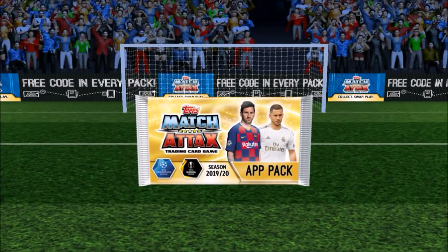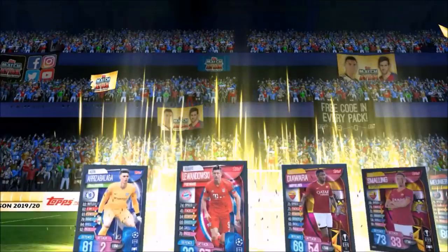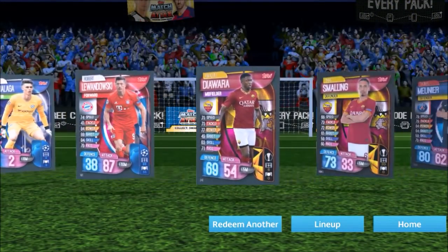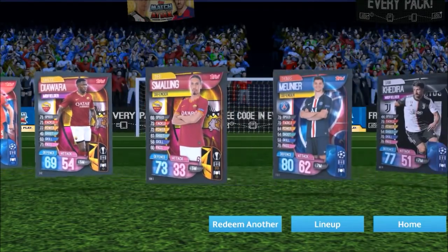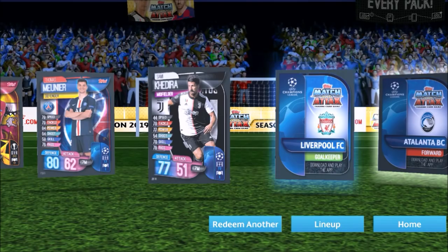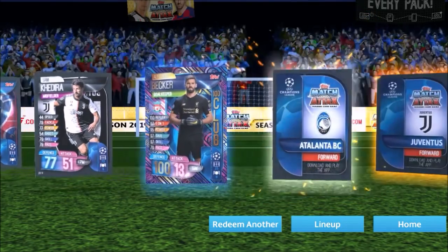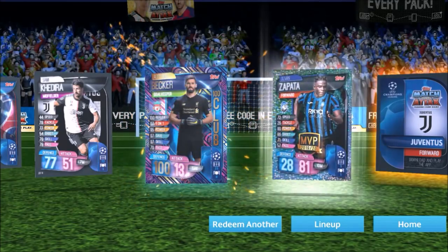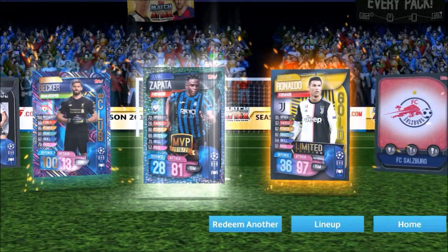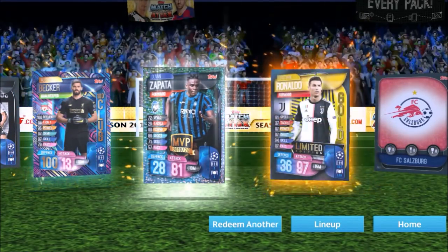That is a Ronaldo one — pretty awesome. This should be the Ronaldo gold. We got a Kepa there, Lewandowski — overlook that. A 100 club — Alisson 100 club goalkeeper! Cannot complain. And here we go — should be gold. Yes, we have the gold Ronaldo! Still got a few codes to see, but that might be our last one.